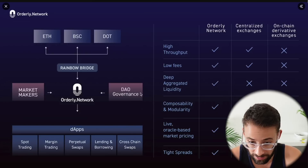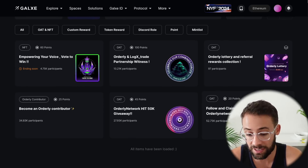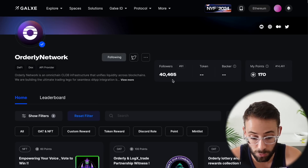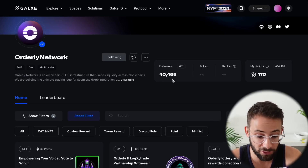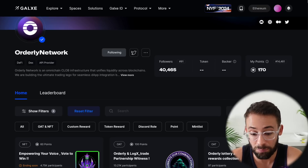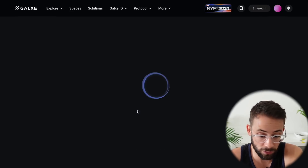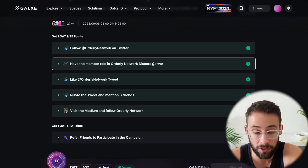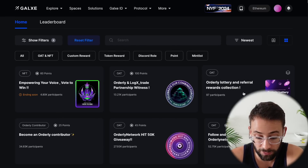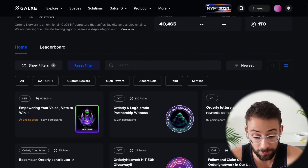To qualify for the airdrop they've been strongly hinting about, they have a Galaxy campaign with a variety of different quests you can complete to get NFTs and Orderly Network points. The number of followers for the Orderly Network is still below 50k as of this recording, whereas with some other dApps and protocols we've seen hundreds of thousands completing quests. With the Manta airdrop just announced this week, they rewarded people that completed Galaxy quests and collected points very strongly. Many of these quests are super simple and only require basic things like following them on Twitter, joining the Discord, and liking or retweeting a couple of posts. I'll throw a link to their Galaxy page below — make sure you complete all the quests, collect the points and NFTs, because these points will probably be relevant in the airdrop.